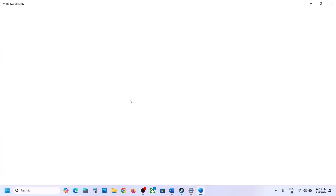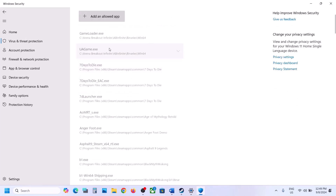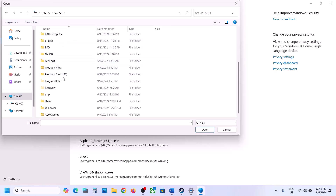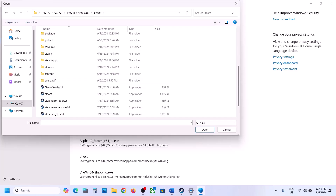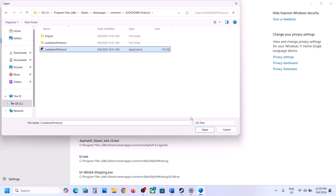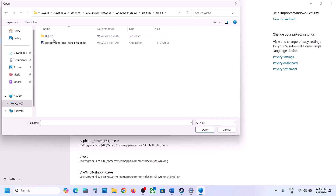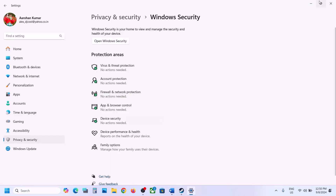Click on Virus and Threat Protection, scroll down, and you will see Manage Ransomware Protection — click on it. Click on 'Allow an app through Controlled Folder Access,' click Yes to allow, then click Add and browse for the app. Go to the C drive, open Program Files (x86), open the Steam folder, open SteamApps, open Common, open the game folder, select the exe file, and click Open. Then again click Add, browse to the Lockdown Protocol folder, Binaries, Win64, select that exe file, and click Open. Now launch the game and check.